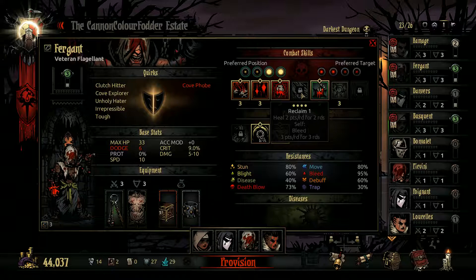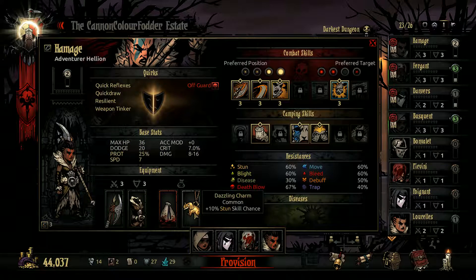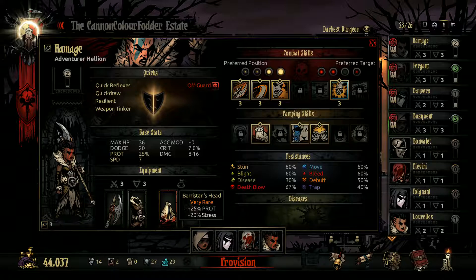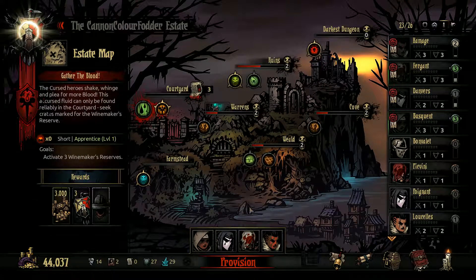So this is heal two points per round for two rounds, and this bleed two points per round for three rounds - that seems a bit weird. But whatever, anyway we've got the speed and damage and the melee damage here, and then stun skill chance because we've taken the double stun there, and then prot and stress, and then iron swan and the usual just the normal attack. I should probably take a breakthrough at some point but for now it'll do.